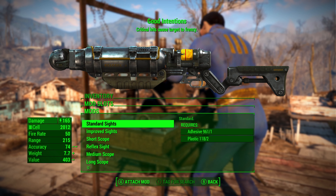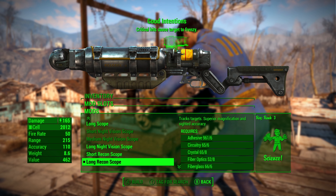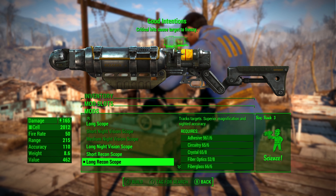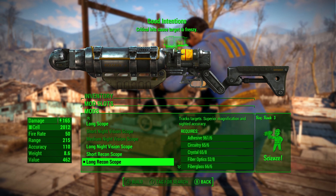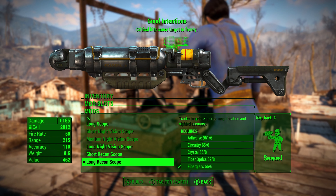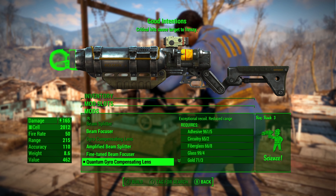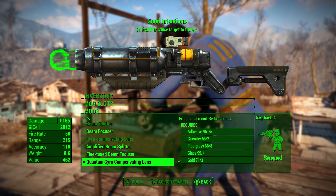For the sights, it's really up to you, but I personally prefer the long recon scope. This allows you to get some nice critical hits from a really long distance if you use VATS, or you can use it to scope out enemies — where you'd see a group of enemies, that's where you'd concentrate your critical hits to cause them to attack each other. For the muzzle, I would go with the quantum gyro compensating lens, which introduces higher damage whilst also reducing the recoil of the weapon.